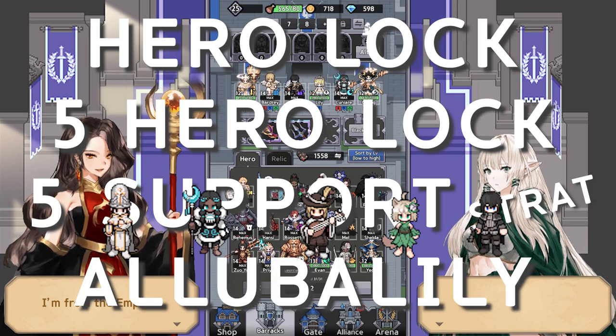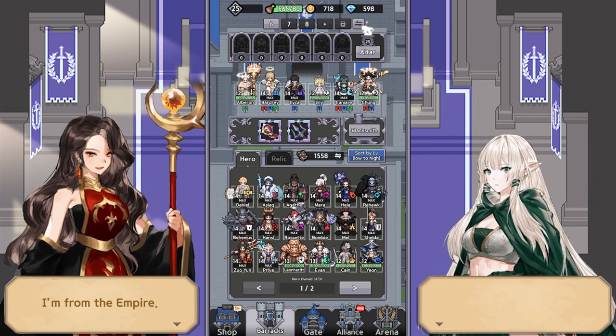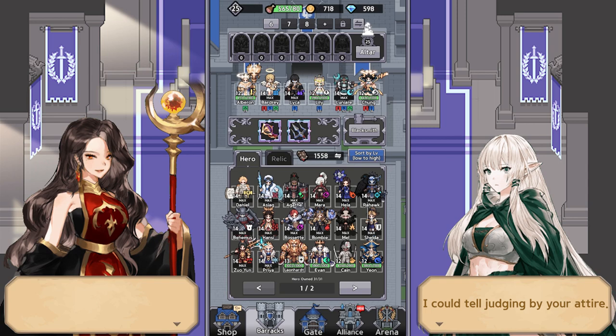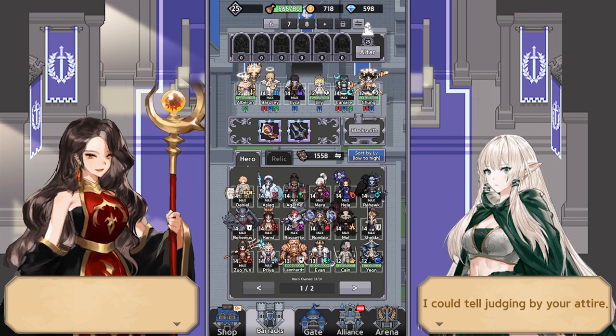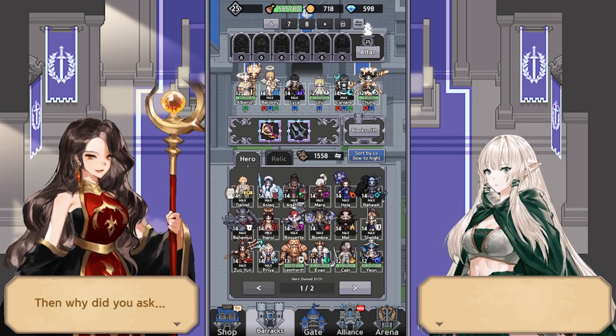So how does this work? Alberon, Bardri, Laika, Lily, and Lunare are specifically coded to not show up on round one. They could show up on other rounds but they won't show up on round one specifically, and I'll show you that in a little bit.